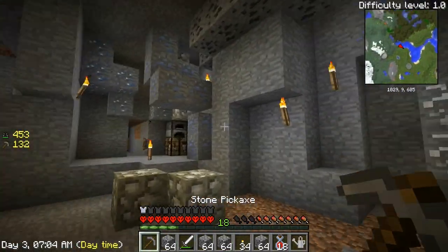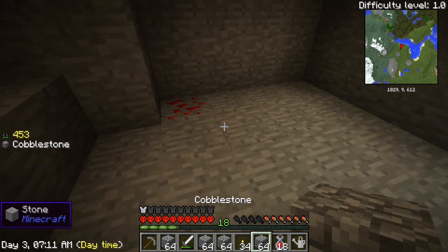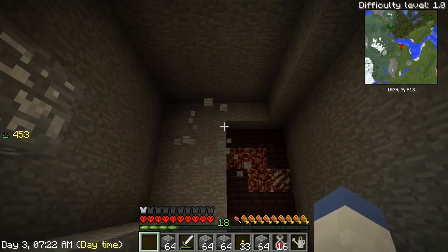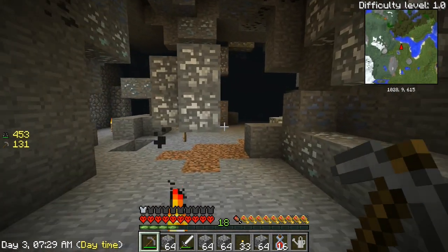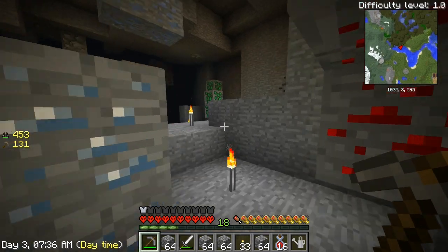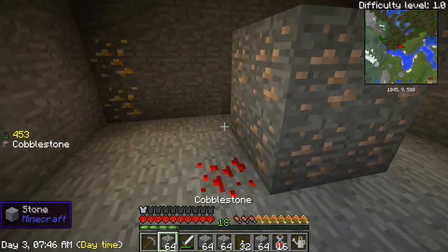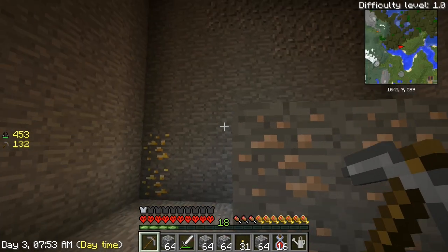All right, I'm gonna go right here. Oh hey, look what we found — sounds like a bad deal to me. So we can't go that way. Can we go this way? I'm just gonna go straight. Well, we found something. Did I use my iron pickaxe? I must have on accident.